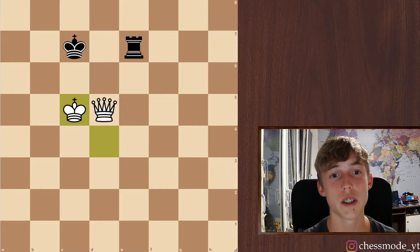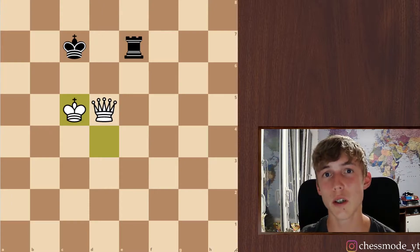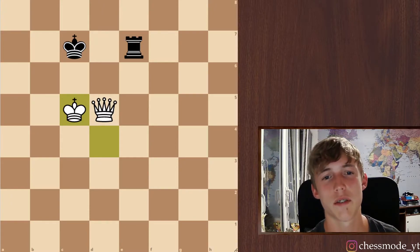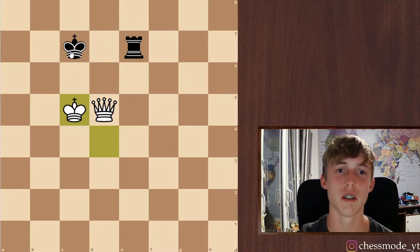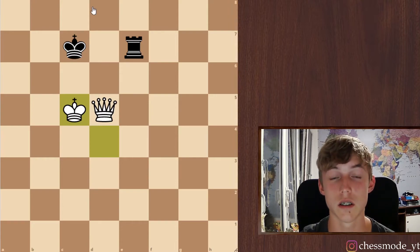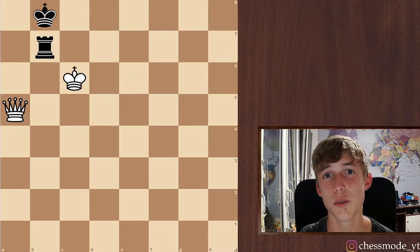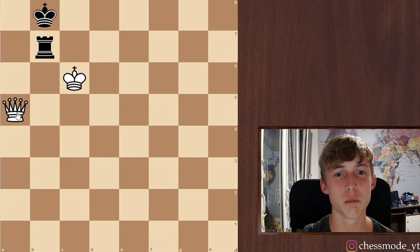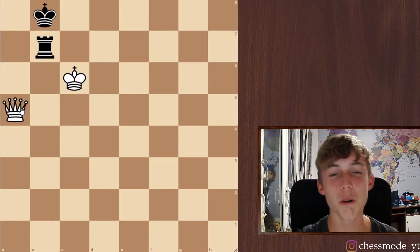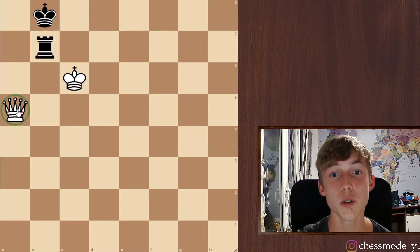I really recommend you to try this over the board at home because it really helps. Because when you're playing a real game, you probably have a couple of seconds left and you really do not want to spend all your seconds on figuring out how to just get the king into the last rank or into the corner. So the second step is to get into this position. He really doesn't have a chance to avoid this position. We said that here black has to be on move. So if it's our move, we can give our opponent the move by queen triangulation. You've probably heard of king triangulation, but you can do it also with the queen here.